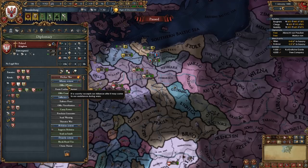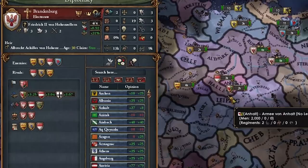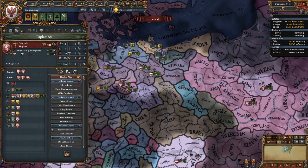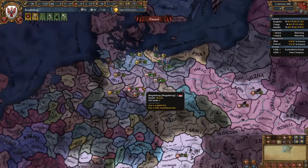Now that we're royal married to them we're also gonna send Poland an alliance offer, but we're not gonna send one to Bohemia — they don't even want to ally us. But we will ally Saxony. That's how your initial diplomatic situation should look: allied to Poland, Austria and Saxony, and royal married to them as well as Bohemia. Now why did we royal marry Bohemia? Basically we hope that we're gonna get a Hohenzollern on their throne so then we're gonna claim their throne and enforce a PU over them. But even if that doesn't happen it doesn't matter — this is just a little added bonus.